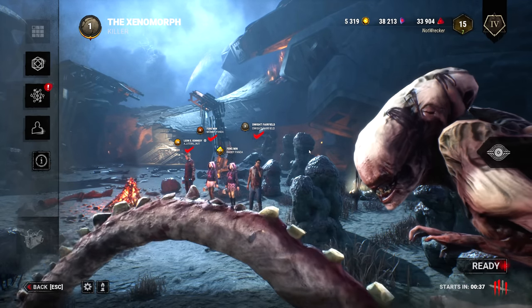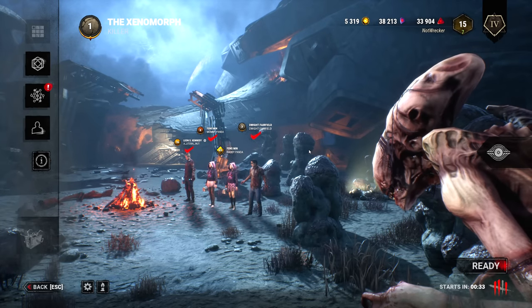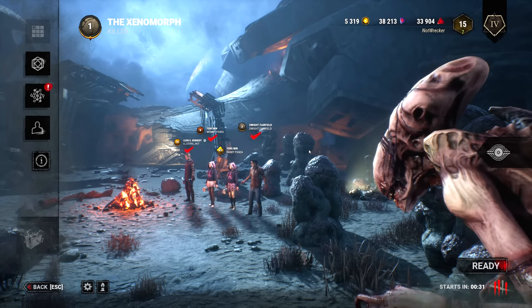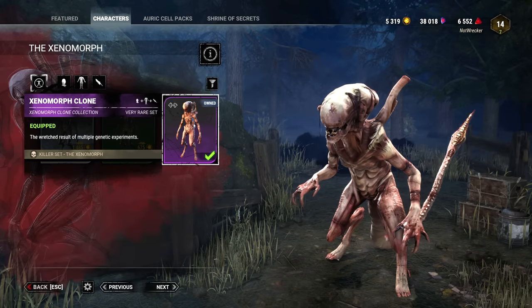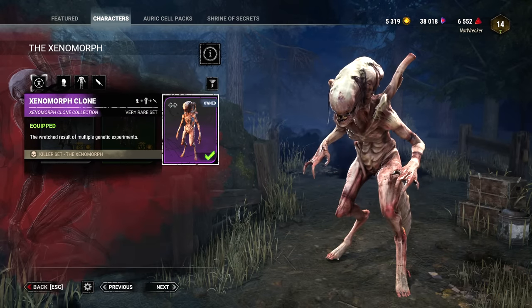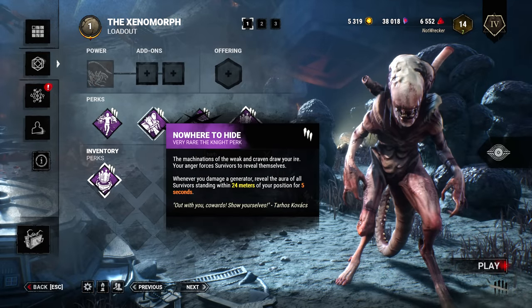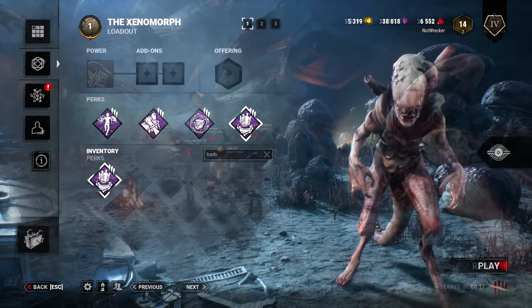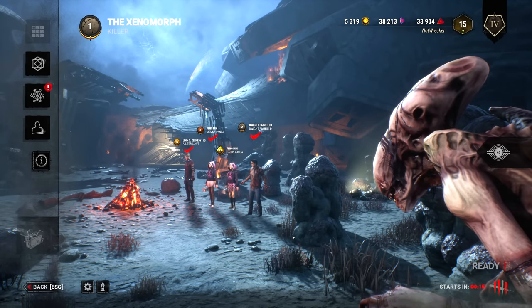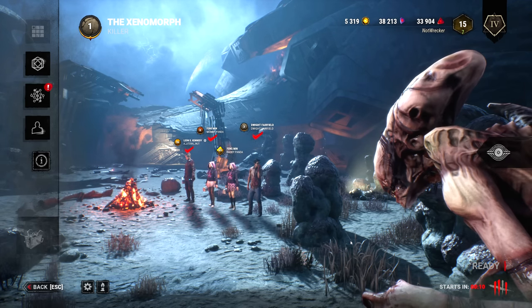Alright guys, today we're playing as the xenomorph clone skin that just came out. In my opinion it's one of the most unique ones I have. It's literally like a xenomorph and human hybrid. I'm going to be running a really fun build that's all about intel and stealth: Lethal Pursuer, Nowhere to Hide, Trail of Torment, and Barbecue and Chili. Make sure to stick around until the second match because it was one of the craziest matches I've ever had while playing this killer.